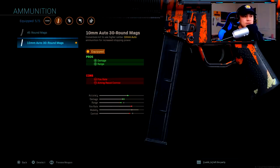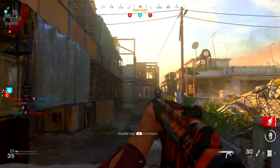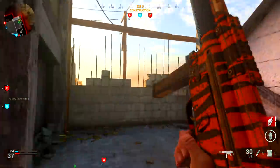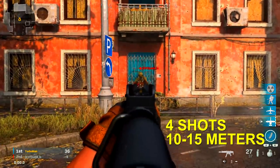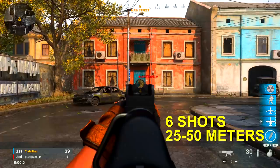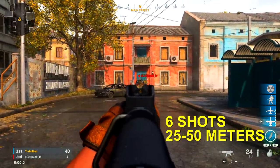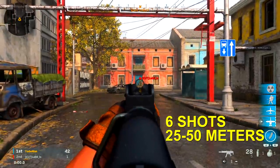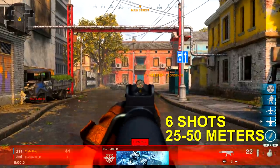This next attachment is what makes this class setup super beast — it increases damage and range. The cons are fire rate and aiming recoil control, but those aren't really anything to worry about. I did testing to see how viable it actually is. Without attachments: three shots to kill from five meters, four shots from 10–15 meters, five shots at 20 meters, and six shots from 25–50 meters. Beyond that is impractical for an SMG.